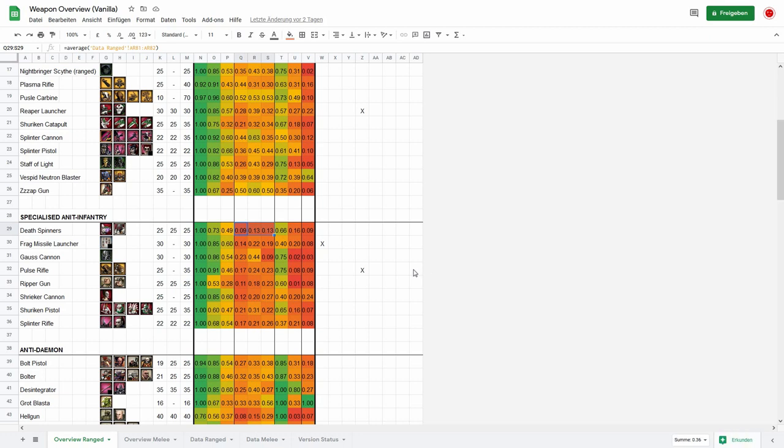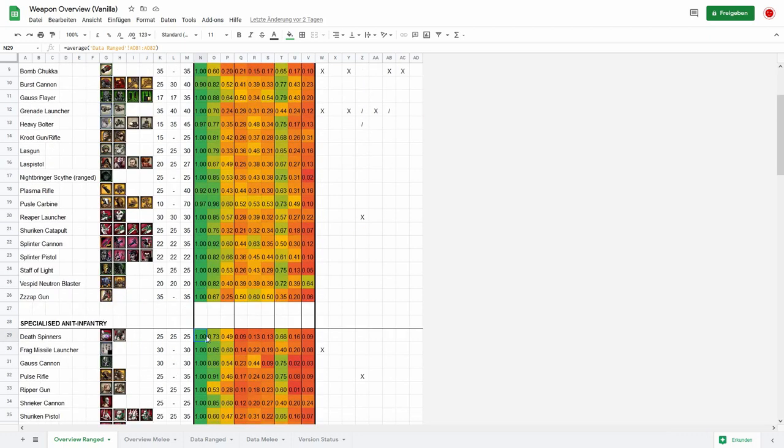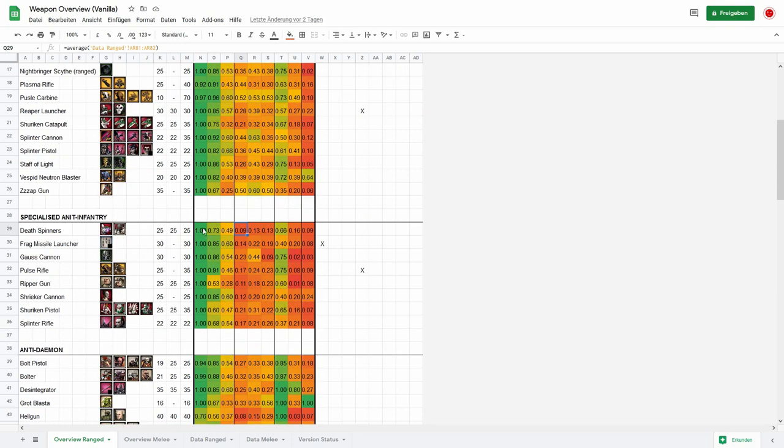It's all relative. The Death Spinners, for example, have way higher damage output than, say, a lascannon, so they probably will still deal more damage than a lascannon against a vehicle, but they most excel against infantry and heavy infantry. We also have the Ripper Gun which has enormous damage against infantry but then falls off against heavy infantry — but that's only because that first value is so high. Here we also have the Shuriken Pistols from various Eldar and Dark Eldar units.